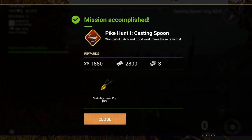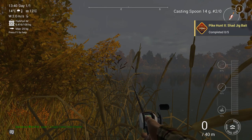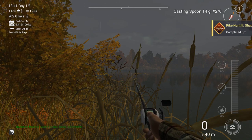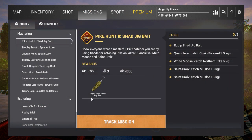I got a trophy frog popper 18G 3.0 as a reward — we're going to test it right away at the end of the video. Nice experience, nice money, and 3 bait coins. We get a Pike Hunt 2 — shad cheek bait. For me it's new too. Trophy single spoon — and now we need to go to the end lakes. I was thinking musky, northern pike, but that's something for the next video.